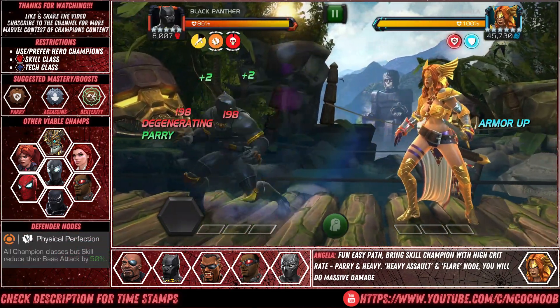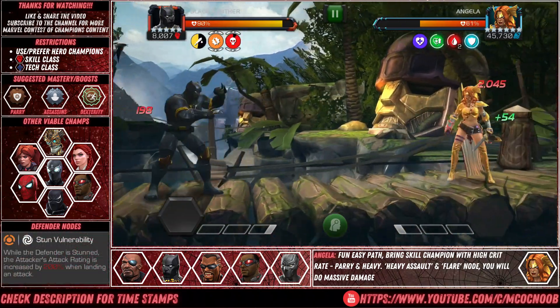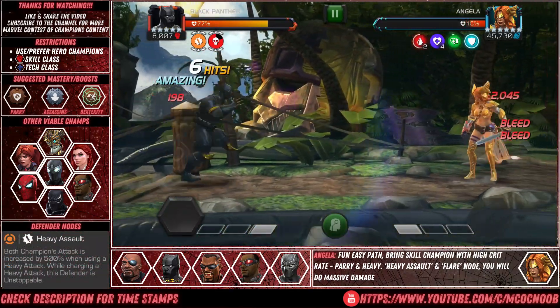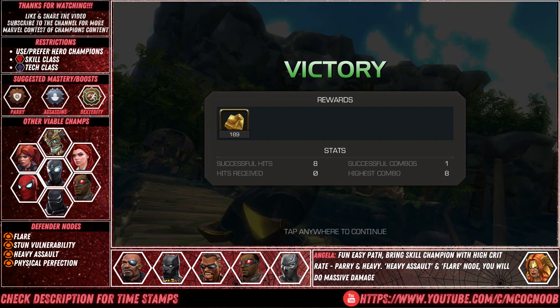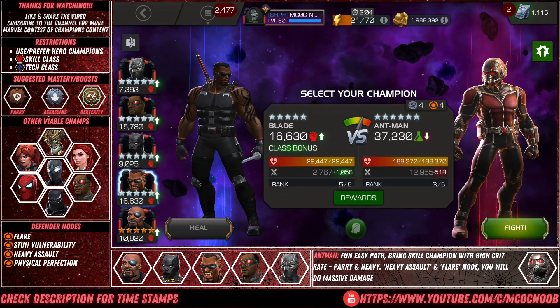The first defender is going to be Angela. All you need to do is parry and heavy and you will see the damage all stacking up. I am running a bleed build with both Black Panthers together, so that's 25% extra bleed. Parry and heavy, and all of those extra damages combine with the Flare, Heavy Assault, and Stun Vulnerability.